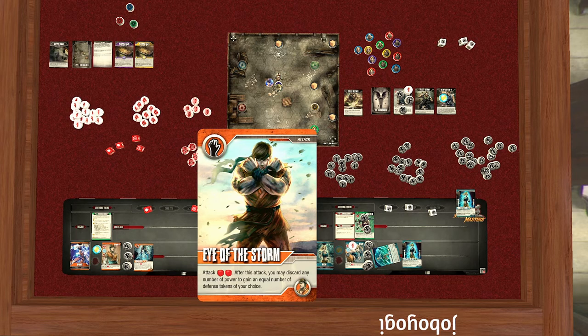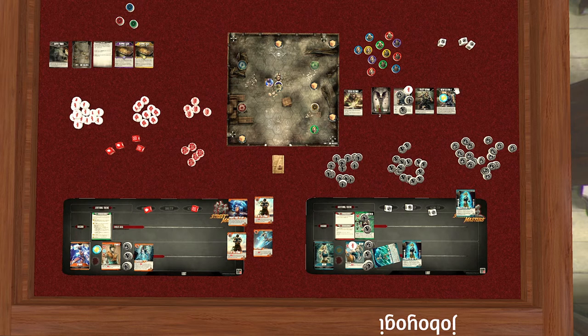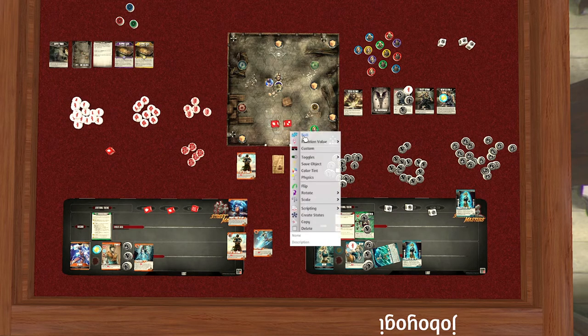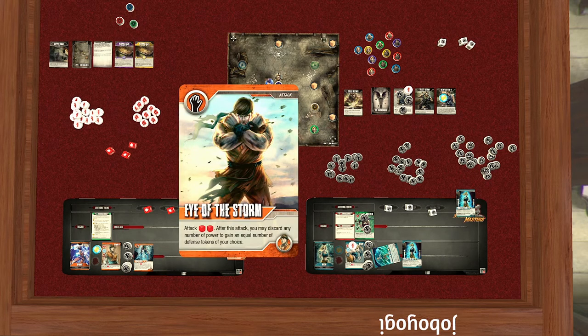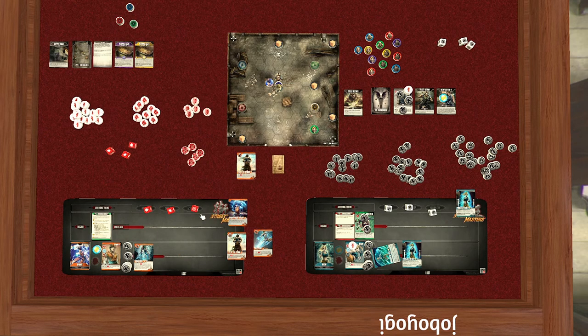Eye of the Storm: gain a number of defense tokens of your choice. We have two already anyway. Let's do two attacks and put this card into play as our card step. Roll — two grapple defense. He had one grapple token from before, so I lose it but gain it back, and that's it. Then you may discard any amount of power to gain equal defense tokens of your choice — I've got plenty of defense tokens so I'll keep the power and call that done.